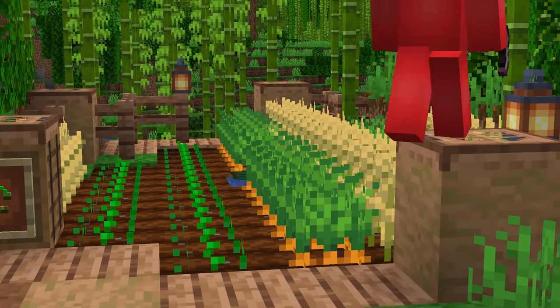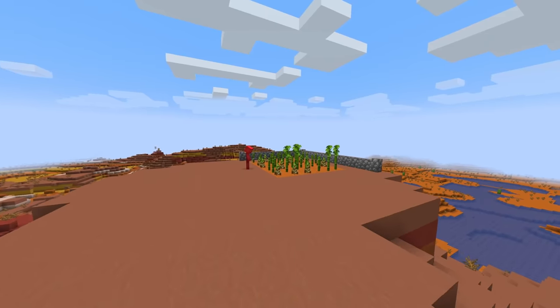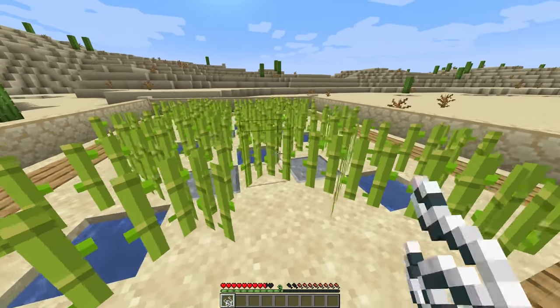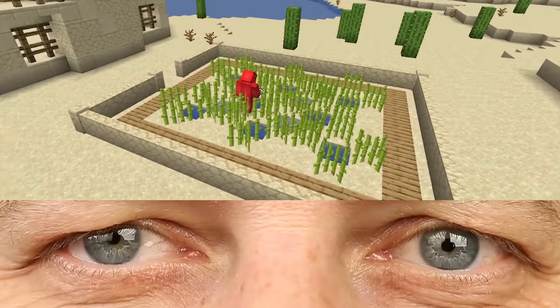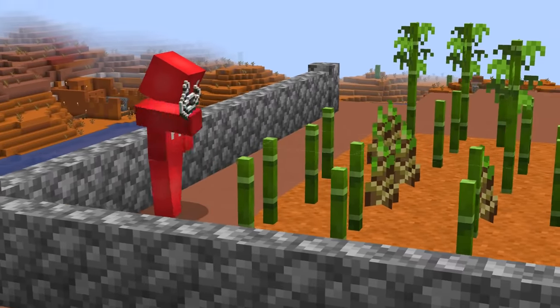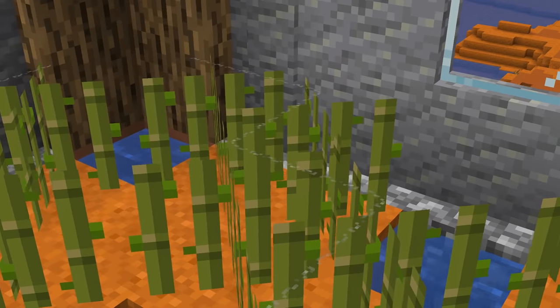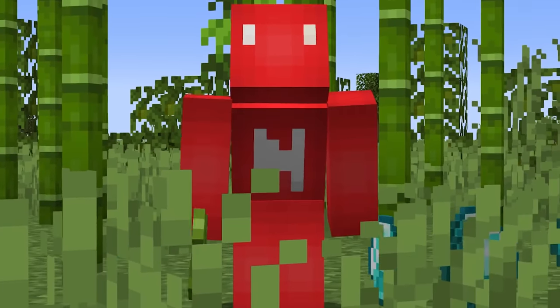Number nine — no one likes waiting for crops to grow, and sometimes that waiting game could feel like forever — but in this case, it's actually true. While our friend wasn't looking, we snuck in and placed string trip wire along the top of their bamboo and sugar cane, which, when standing back, is an almost imperceptible change. But it means the crops cannot grow past that point — so if you do this inside a redstone farm, they'll be totally confused as to why it stopped working. Now they'll be buying all their bamboo from you.